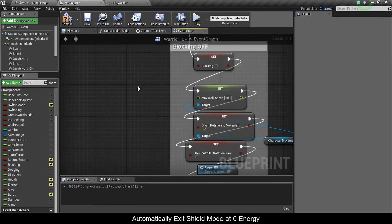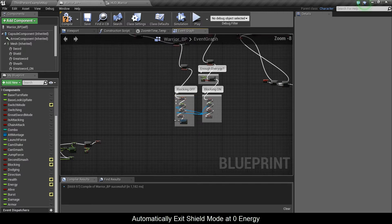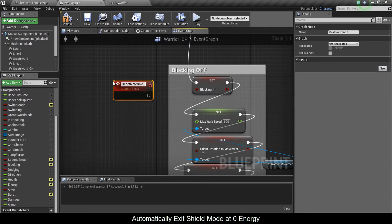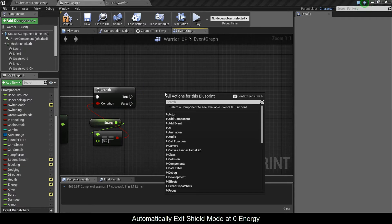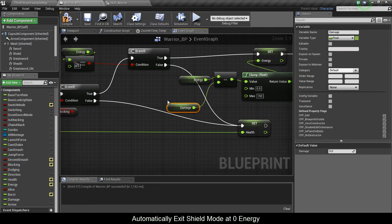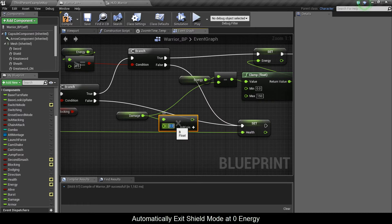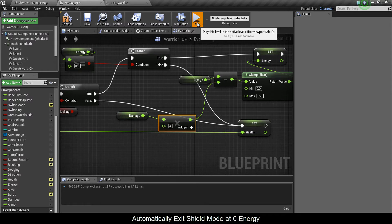So to continue on fixing the shield, here is all our damage thing, and we go to blocking off, and we need a custom event. We can call it deactivate shield. Plug that into this variable. So in fact, we don't need this blocking variable anymore — we can just call in the custom event deactivate shield. And just for testing, what I'm going to do is here when I subtract damage, I'm going to multiply the damage so I lose more energy. I'm going to put it to 3 — this is just for testing, so I'm going to leave it at a pretty high value.